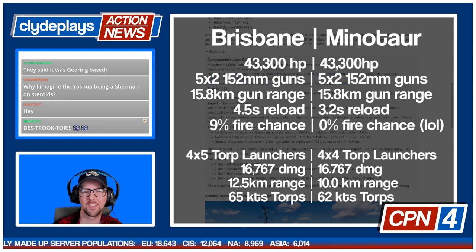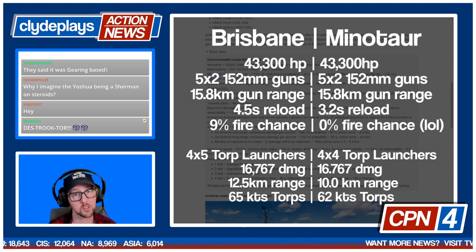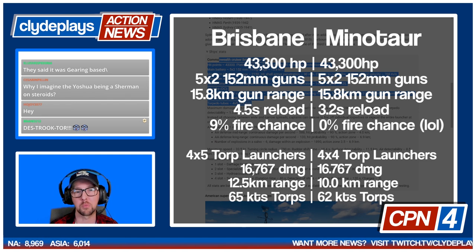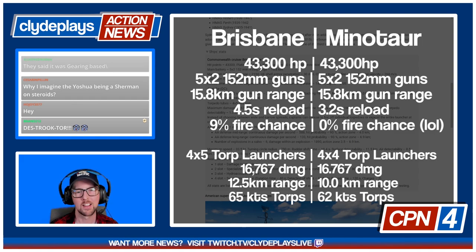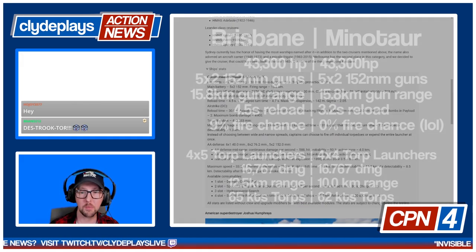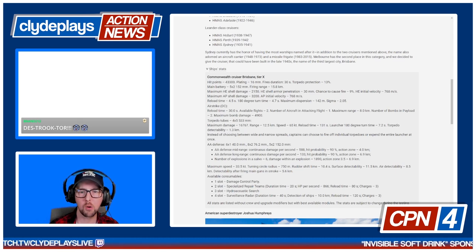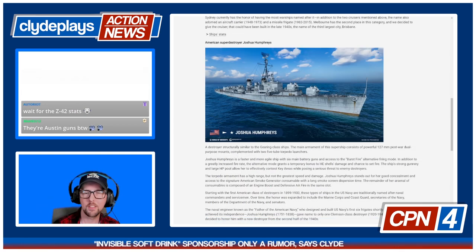I feel like Brisbane is a ship that's going to see some adjustment in testing. Ten guns, 9% fire chance, 4.5 second reload — that smells like a potential future nerf. But look at this sigma: 2.05 — with slow shell velocity, so high-arcing shells that land where you click on them.